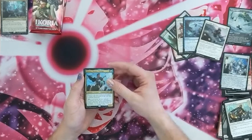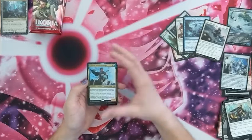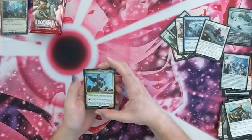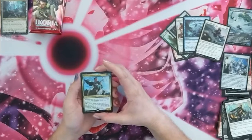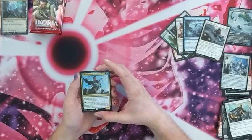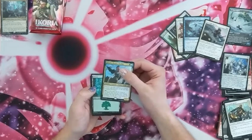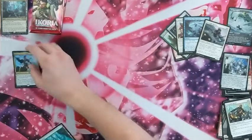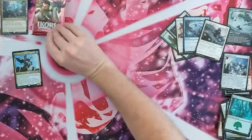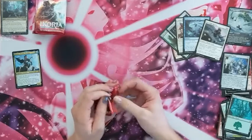Wow — this card is one of the cards I've wanted. Kinnan, Bonder Prodigy. Whenever you tap a non-land permanent for mana, add one mana of any type that permanent produced. Look at the top five cards of your library; you may put a non-human creature amongst them onto the battlefield. This is probably going to go into my sliver deck because they'll just make ludicrous mana. That was pretty lucky. I mean, it's probably going to be banned at some point anyway, but why not have it while you can.